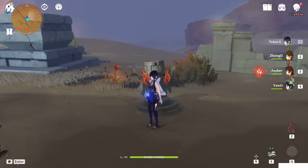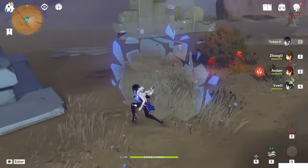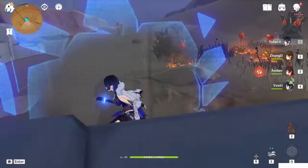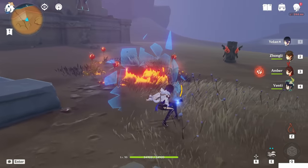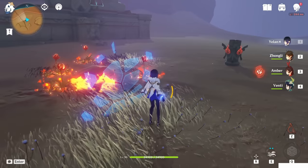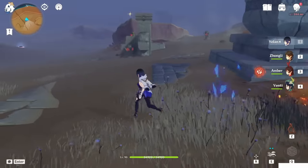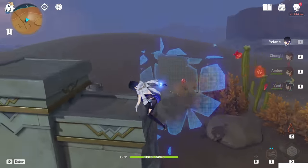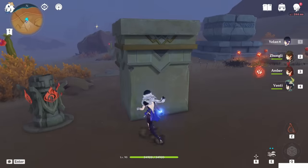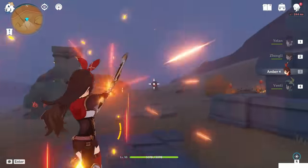Basically, you have to light up those pyro torches in order. What is the order? You will see that there are invisible walls, and inside each invisible room there are some flowers. You have to light up the torches in order of the number of flowers you can see near each of those pillars.